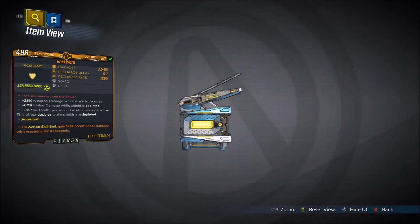The red text on this weapon is 'Free me master, see me shiver.' It gives plus 25% weapon damage while shield is depleted, plus 80% melee damage while shield is depleted, and plus 2% max health per second while shields are active — this effect doubles while shields are depleted. Capacity is 11,465, recharge delay is 5.7, and a recharge rate of 1,285.